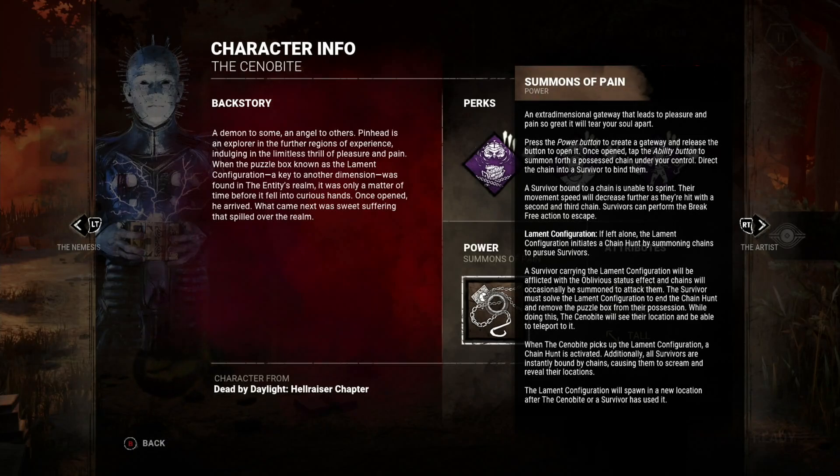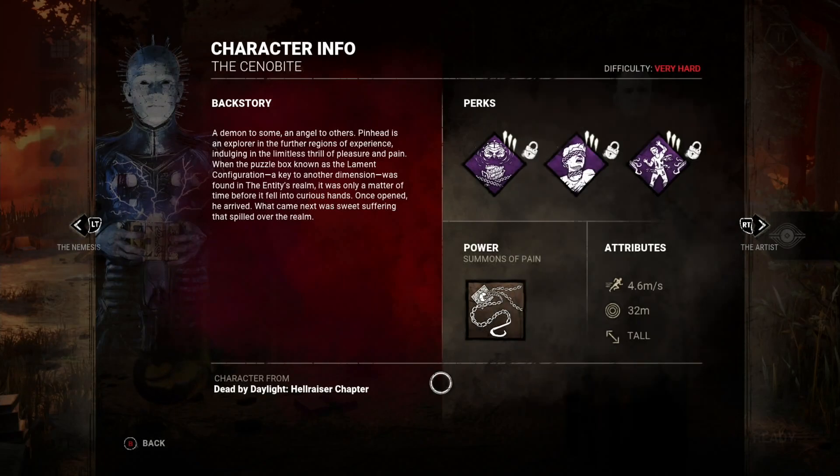Whenever I pick up the box, a chain hunt gets activated again, seeking out survivors. All survivors are instantly bound by chains, they scream and reveal their locations, and the box will respawn at a new location. This seems like it's all about slowing people down, teleporting to whoever has the box, and finishing them off quickly. He is rated very hard difficulty, so I may have to take a few stabs at this, but he sounds really fun.